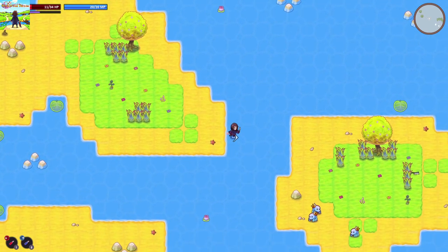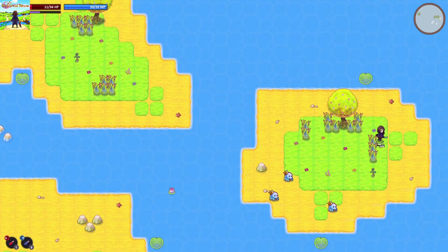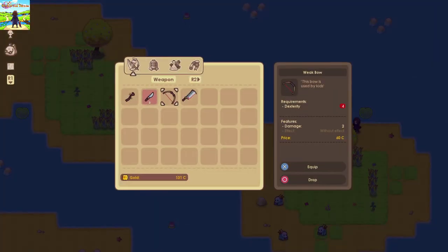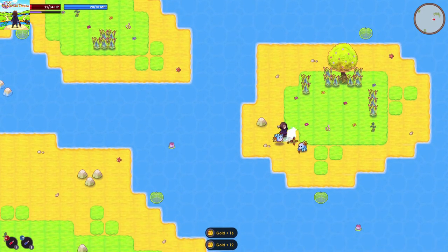Oh hang on — is that the sword? That's a cleaver. I want that cleaver — we're going to get a cleaver, people. I picked up a broken guardian sword. I can actually use it. Damage seven versus damage five — we'll do seven, because seven is a bigger number than five. Stick with me for more mathematics.